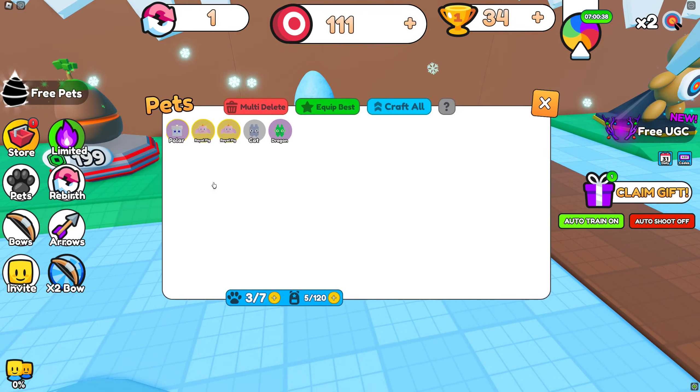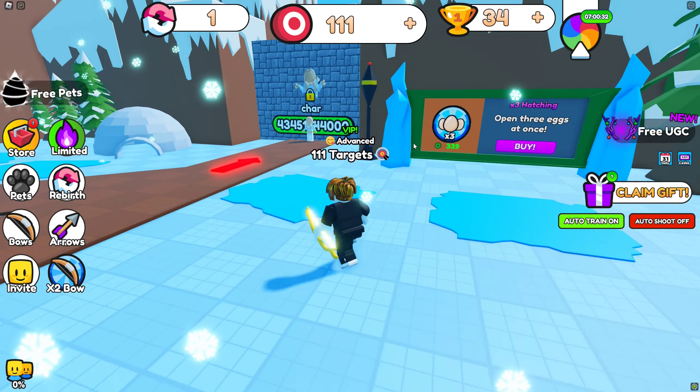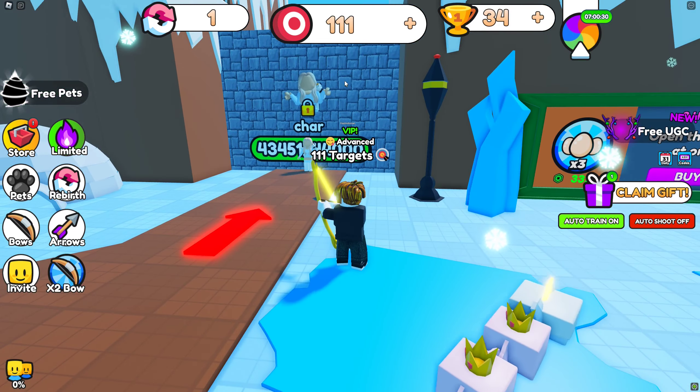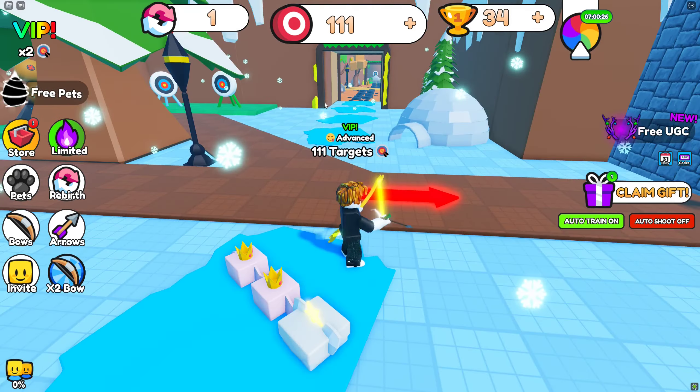Additionally, you can hatch eggs to acquire pets. These pets provide you boosts, which can help you rebirth faster. So by hatching 1,000 eggs and defeating 10,000 of your friends and rebirthing 16 times, you'll gain access to claim the free item.